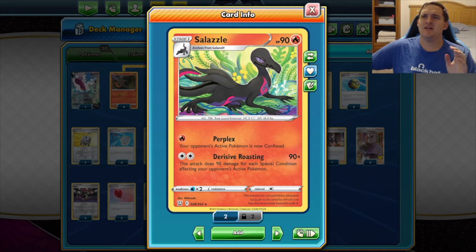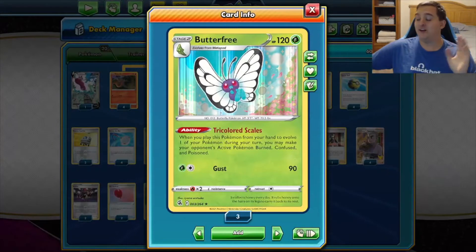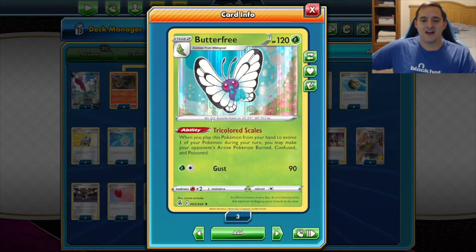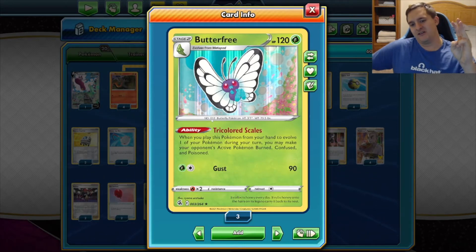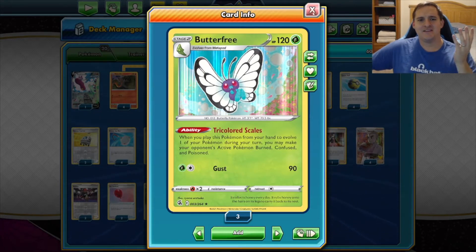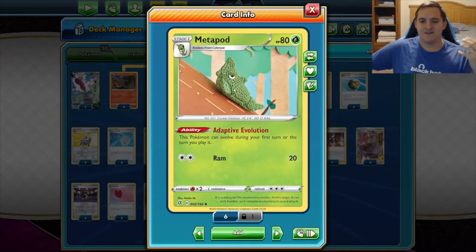Salazzle used to be paired with another Pokemon — I think it was Parasect — but it didn't do enough to Pokemon Vs. Now we have Butterfree, and yes it's a Stage 2, but hold on. The Tricolored Scales ability lets us burn, confuse, and poison our opponent's active Pokemon when we evolve. Both Caterpie and Metapod have the Adaptive Evolution ability, meaning we can evolve straight away all the way up to Butterfree — no problem.